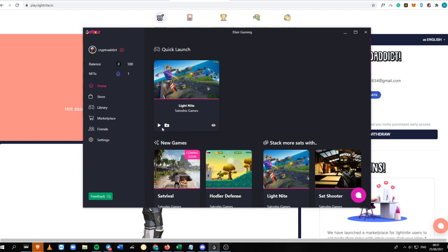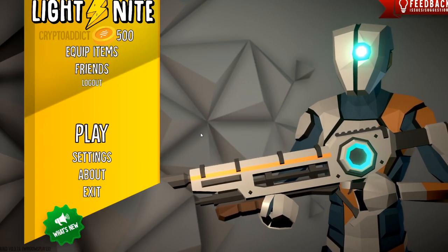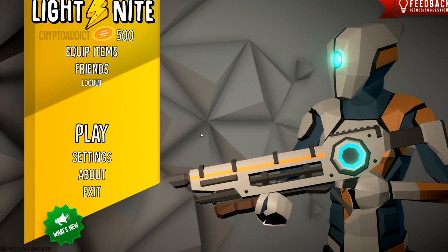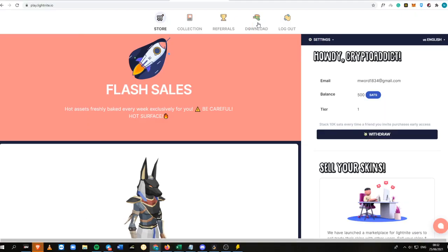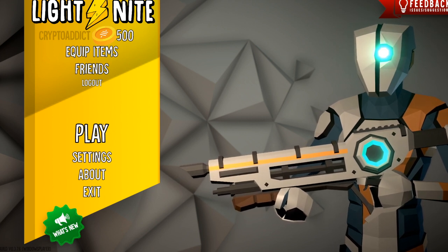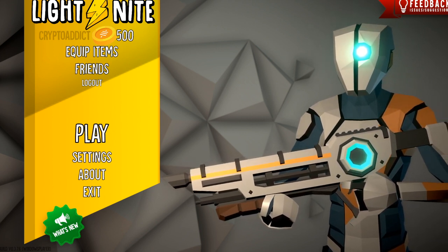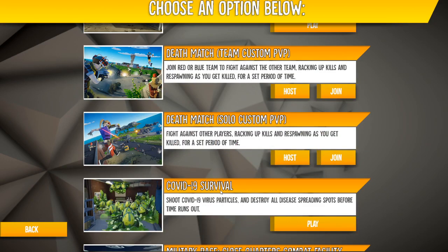After you've downloaded, click the play button and wait a few seconds. You will see the login screen — make sure to log in with the account you used for Play Light Knight and Elixir. After you log in, you can earn Satoshi when you are playing.